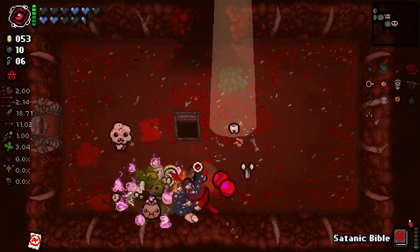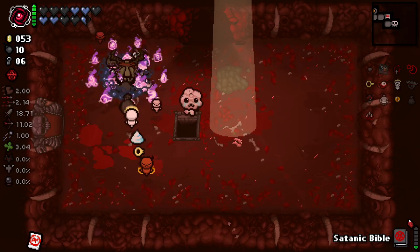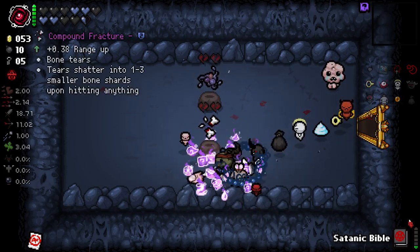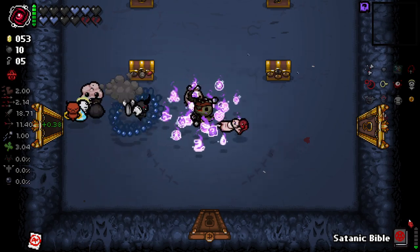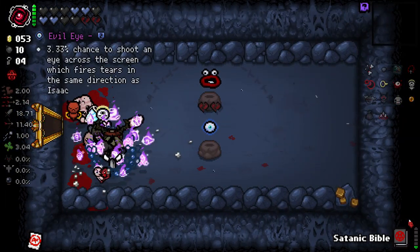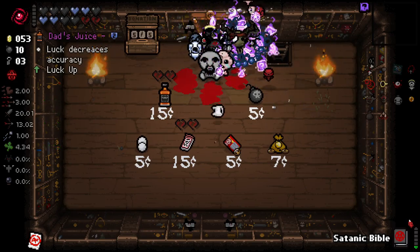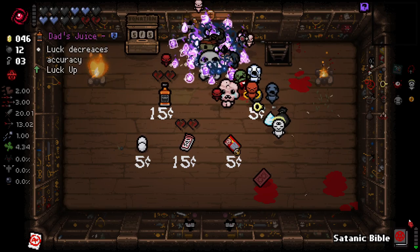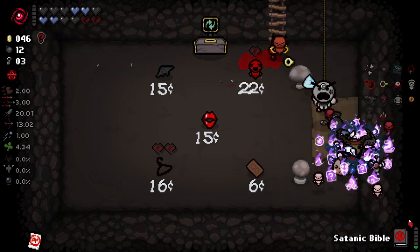We could do Hush but we'd lose a lot of our wisps. We do have a lot of money and the keys available, so it's certainly tempting. We're getting half soul hearts from killing things every now and again - not sure what item is causing that, but again, grateful. Wow - the thing is we're actually not that strong without our wisps so I don't really want to do this, but I feel like I'm being a coward if I don't. What's going on with this room - I saw a mat halfway through the wall.